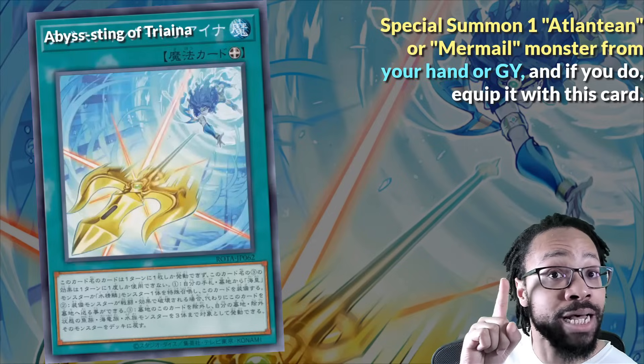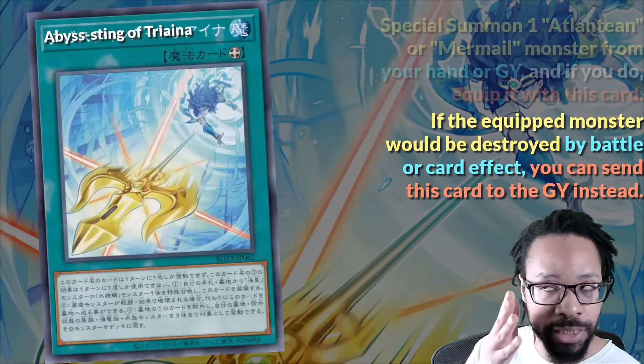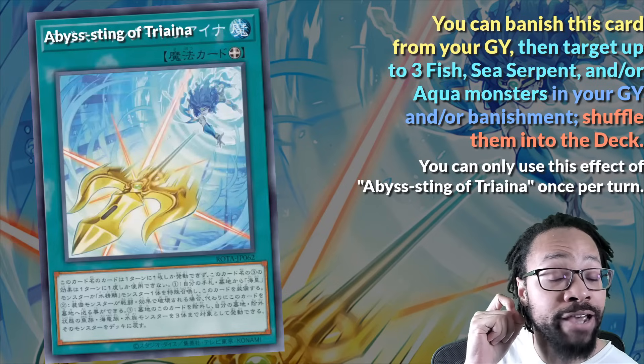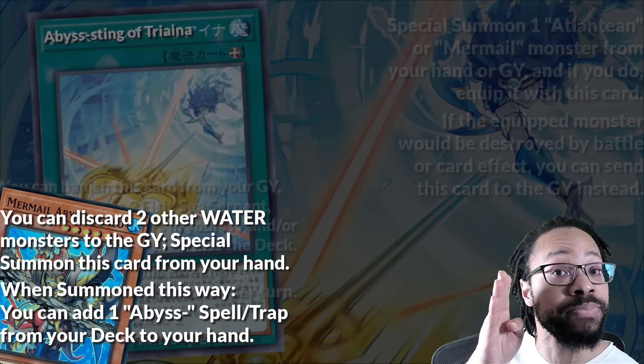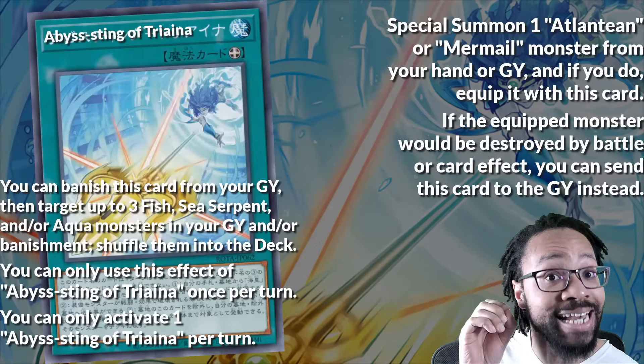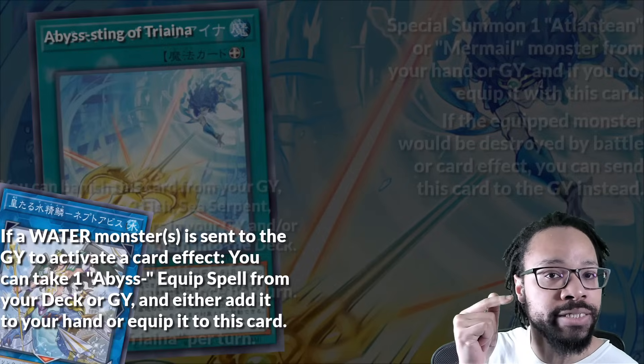Find a Special Summons, then equips. Protects the equipped monster by battle or card effect by sending itself, and recycles water tri-types as his graveyard effect. It's worth searching if you're summoning Abyss Megalow by its listed effect, but getting it for free — well, Link the Abyss, I can understand. Somewhat.